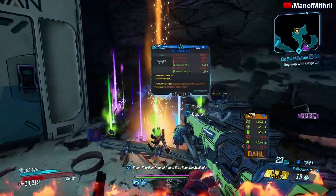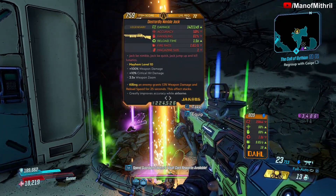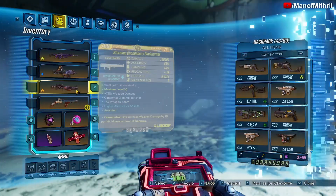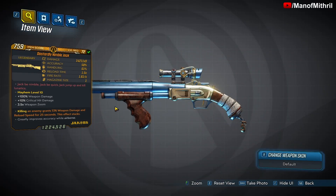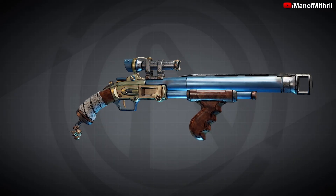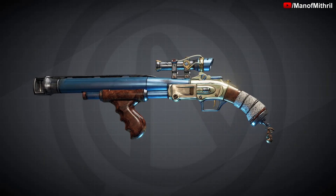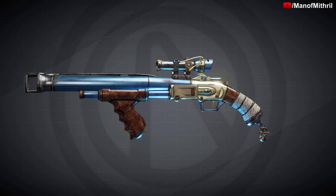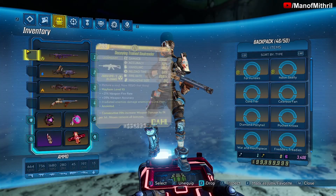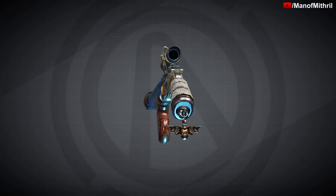First try! Handsome Jackie drops the Nimble Jack. It's a Jakobs weapon and it kind of looks like almost every other Jakobs — it has a shorter barrel that gets quite big at the end. It has this Bloodwing accessory — maybe talon, not sure — but it's definitely one of those.